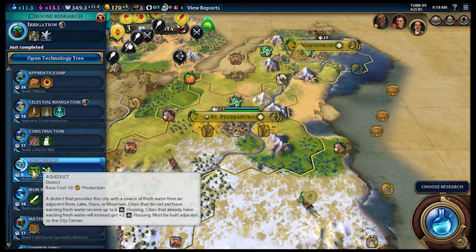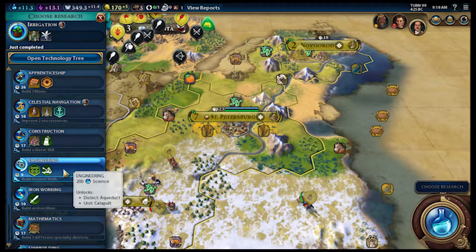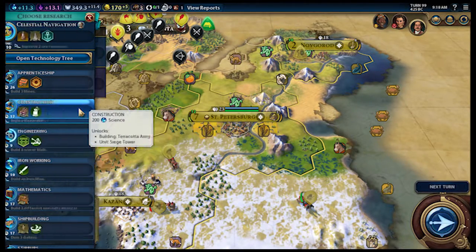An aqueduct is a district. Adjacent river, lake, oasis, or mountains that do not yet have existing fresh water receive up to six housing. Cities that already have existing fresh water will instead get plus two housing. Must be built adjacent to the city center. Yeah, let's get navigation.